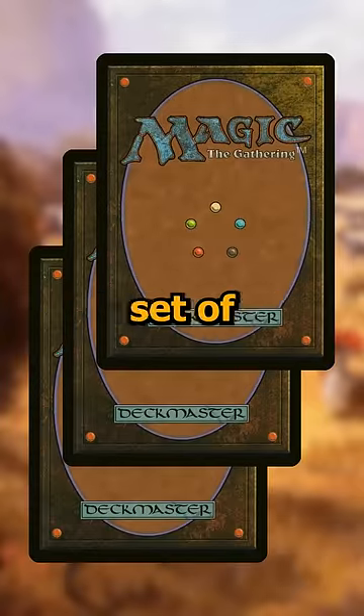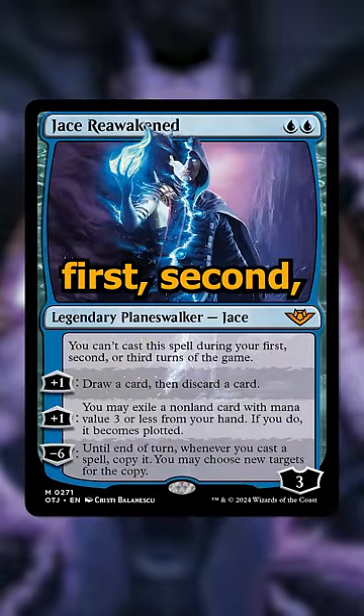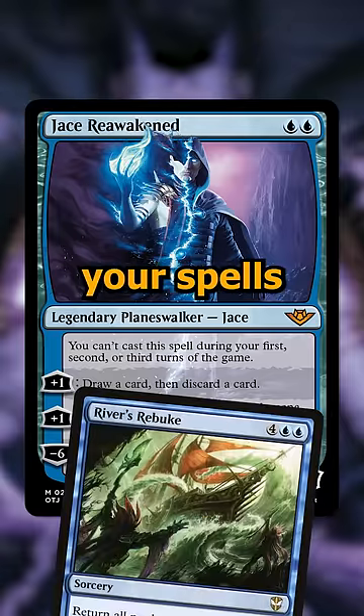Here are the three most expensive cards from the main set of Outlaws of Thunder Junction. Number three is Jace Reawakened, a two-cost blue planeswalker that you can't cast on your first, second, or third turn. It can plus one to loot, plus one to plot a card with mana value three or less from your hand, and if you can ultimate it, it copies all of your spells for the turn.